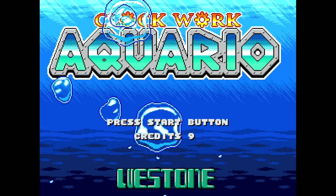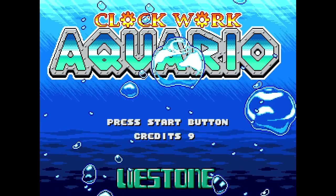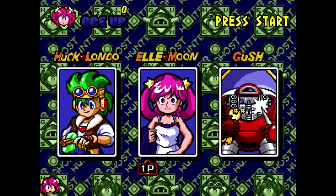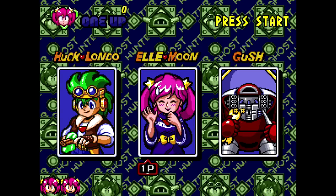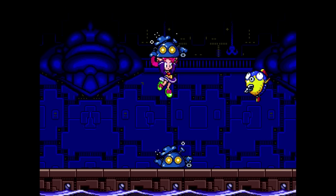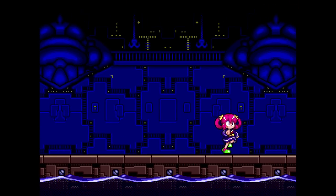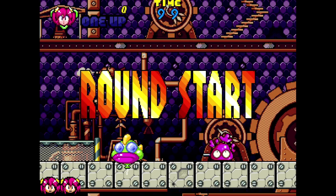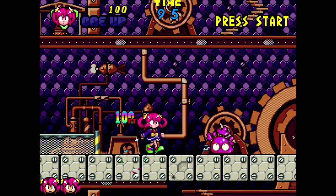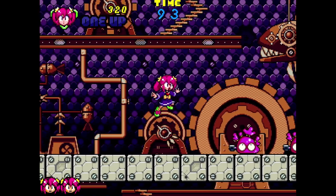These are the kind of retro re-releases I love — not a real re-release at all. A game that was never released to begin with, but was shelved after development and testing back in 1992-93. Clockwork Aquario was meant to release on the Sega System 18 arcade board, but due to not doing well with location tests and people turning more towards 3D-style games at the time, it was ultimately cancelled.